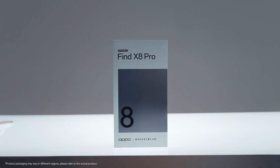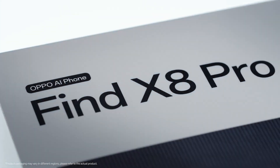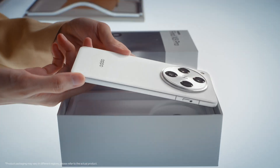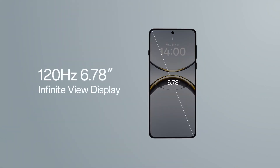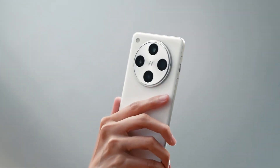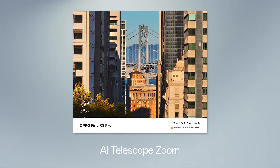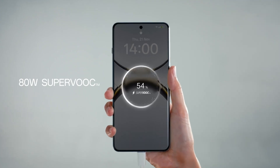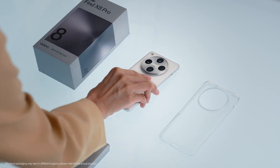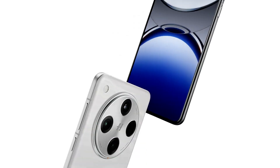The display is pure flagship perfection — a 6.8-inch QHD Plus LTPO AMOLED with adaptive 1–120Hz refresh, 3000 nits peak brightness, and precise color calibration. Add Wi-Fi 7, Bluetooth 5.4, UFS 4.0 storage, and a 5000mAh battery with 100W SuperVOOC charging, and you've got a device built to dominate every benchmark and every experience. The Oppo Find X8 Super Pro isn't just another flagship — it's MediaTek's masterpiece, proving that the Dimensity 9400 belongs at the very top of the performance world.